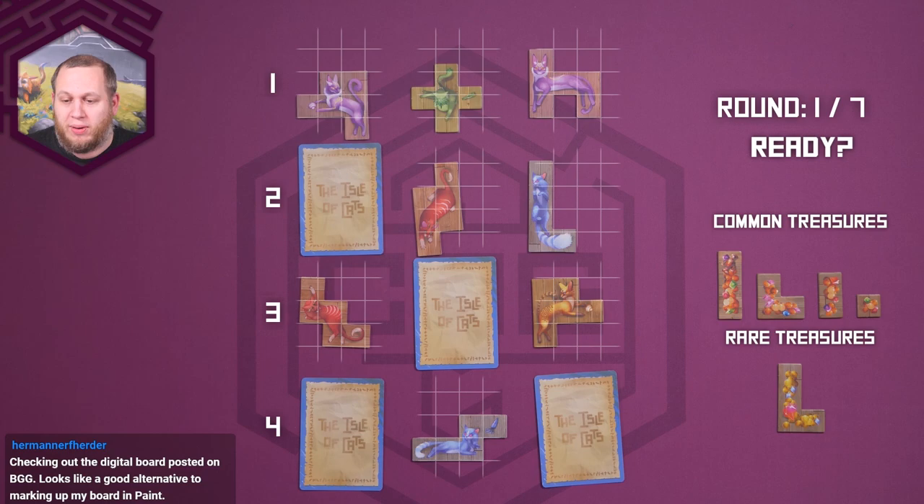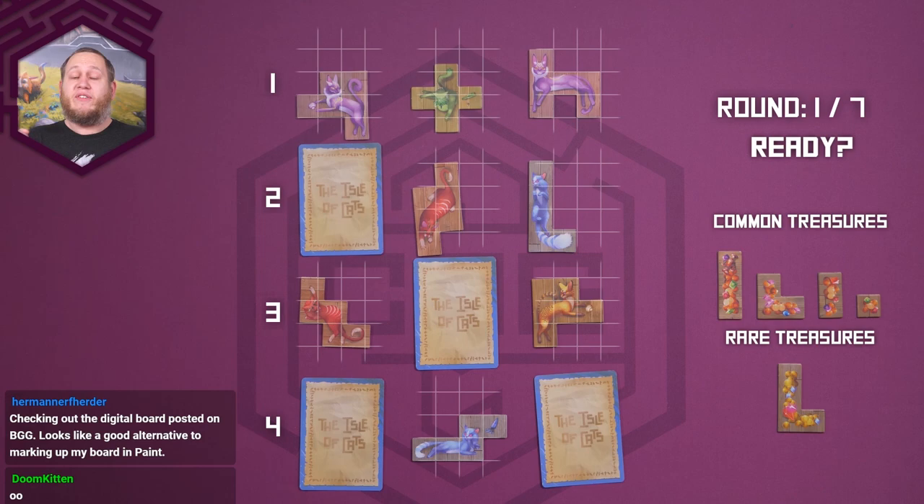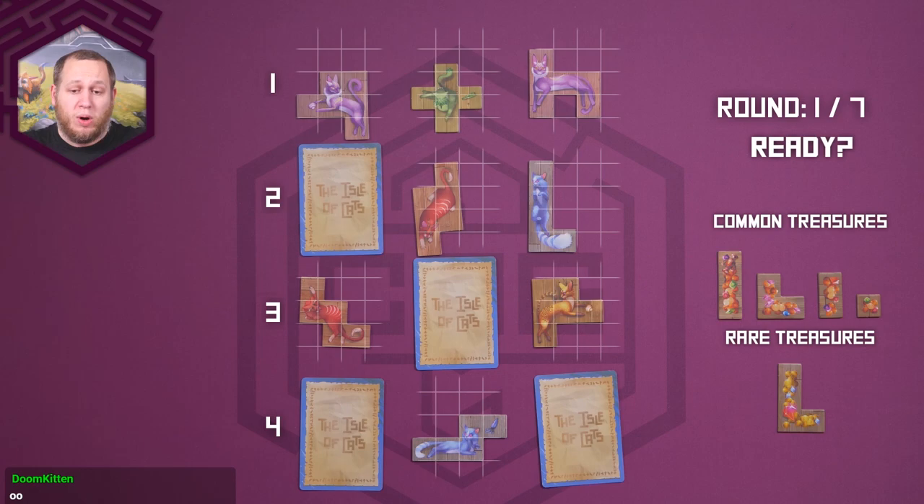Checking out the digital board post on BoardGameGeek looks like a good alternative to marking up your board in paint. There are two digital versions out there at the moment — they work very differently but achieve the same thing, so try them both and see which you'd prefer.